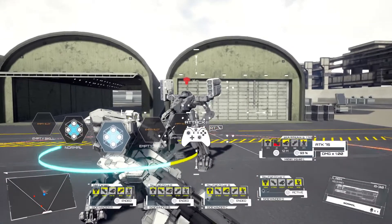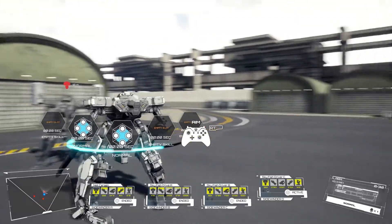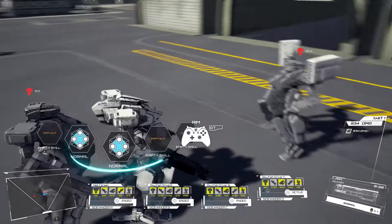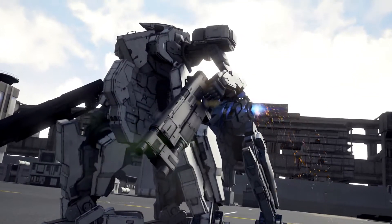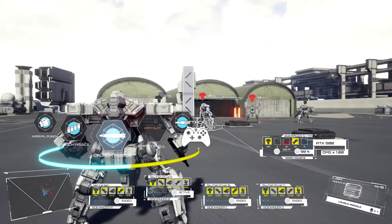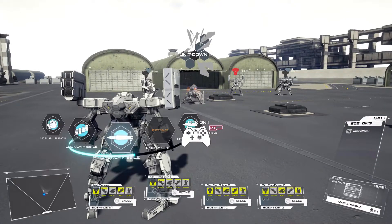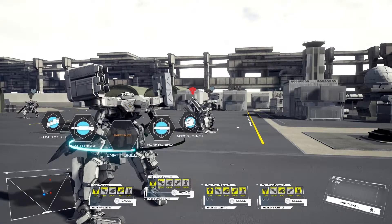Now the shotgun — it's a little difficult to aim. The reticule is kind of all over the place, and I paid the price tactically by getting shot in the back. The shotgun has a very wide aim variance but if you hit someone with it, oh man does it hurt. Next up is the very classic missile launcher — who doesn't love launching a missile at somebody? It's lock-on, and there are multiple variants where you can fire multiple missiles at once, though it eats up your action points.